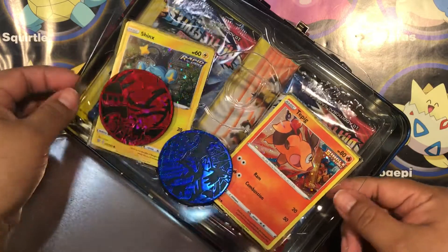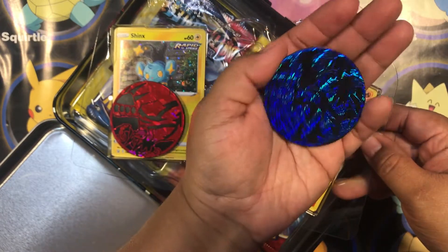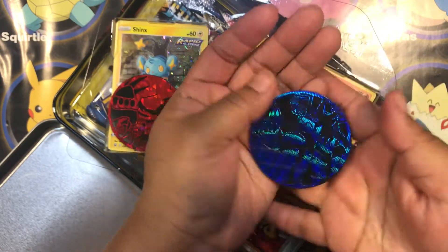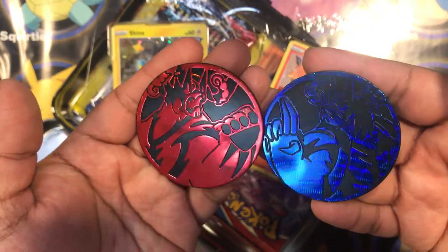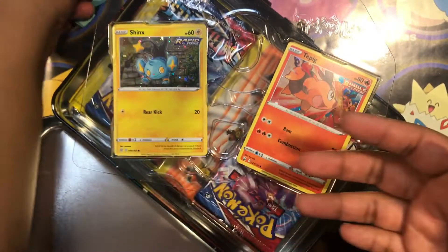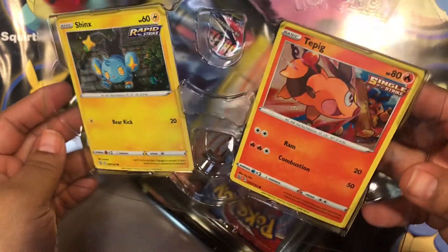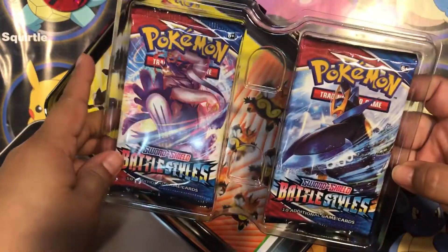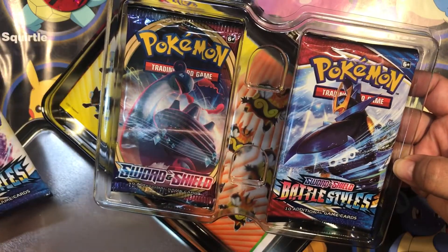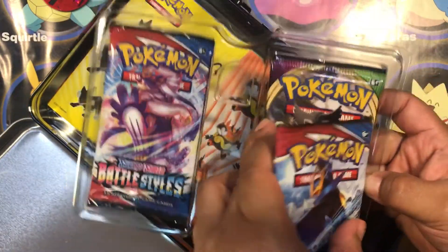Okay, what's inside? So we have - these are huge, look at this, this is the biggest I've seen. We have a Shins, a Hollow Shins, and a Turpid, a Hollow Turpid. Next, we have Battle Styles, and Shield, and Battle Styles, a little bit of Voltage. Okay, so that's four.